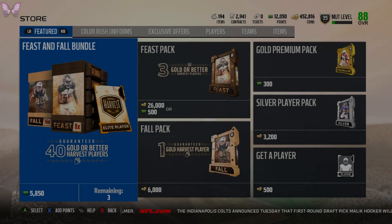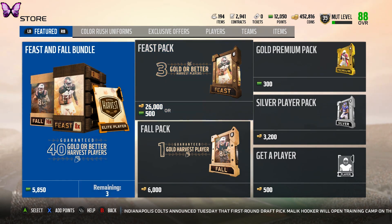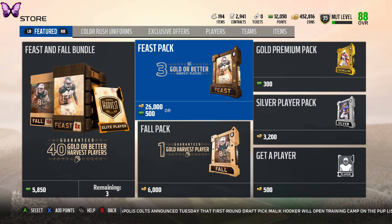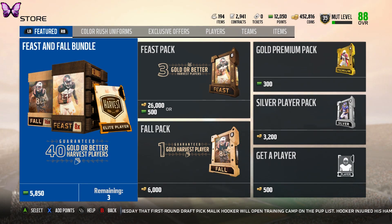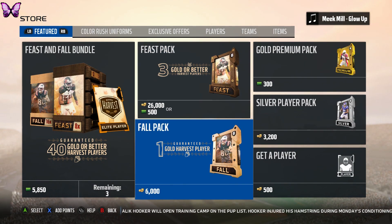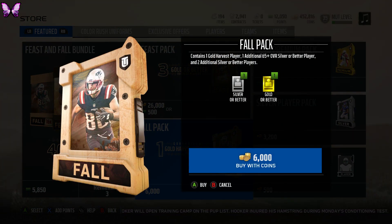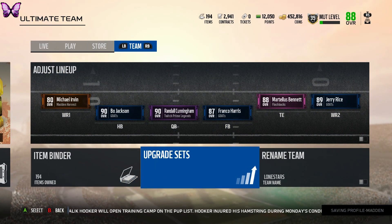What's going on guys, back again with another Madden 18 video. Today they've finally dropped the Madden Harvest Thanksgiving promo. In the store they have a Feast and Fall bundle with 16 fall packs, eight feast packs, and a guaranteed Madden Elite player. Feast packs contain three gold or better Madden Harvest players — from gold, elite, or even a Guest of Honor — one additional gold or better, plus regular silver packs.